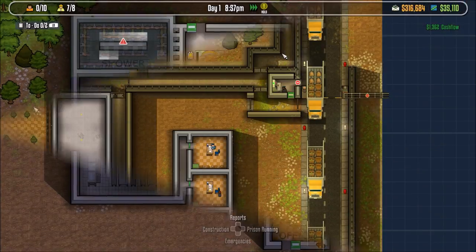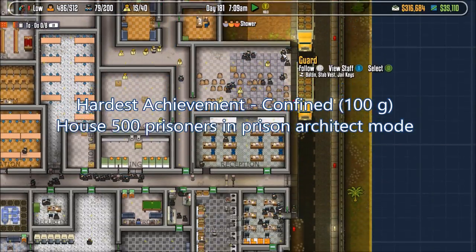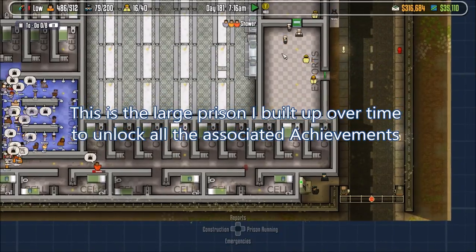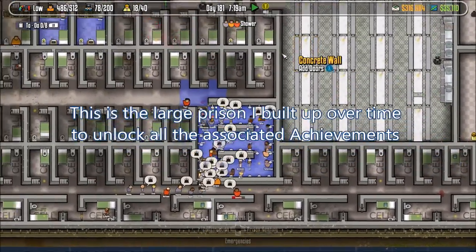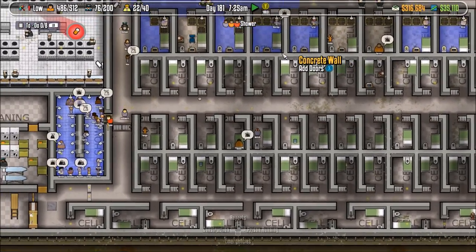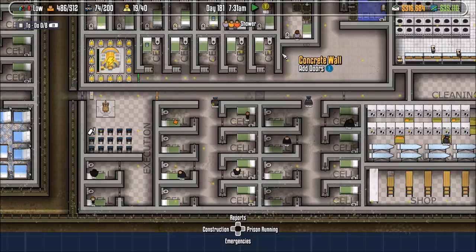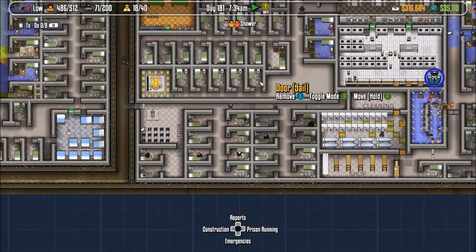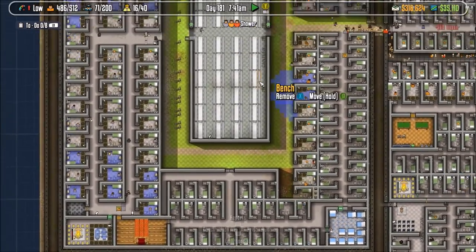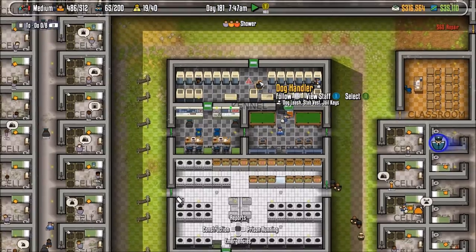The hardest achievement — you could pick a bunch of them, but I'm going to say it's Confined. It's worth 1000 Gamer Score and requires you to build a prison in Prison Architect mode — starting from scratch — and house 500 prisoners. There might be a way to fast-track it by waiting until 500 prisoners are available and throwing them all into a huge holding cell at once, but I'm not sure that works. It's the hardest because you have limited resources and need to slowly build your way through, which takes time.